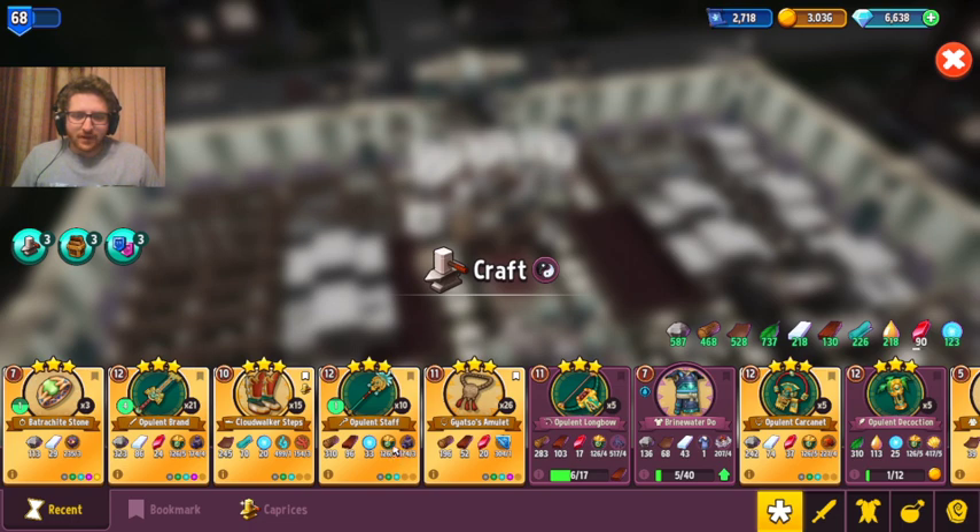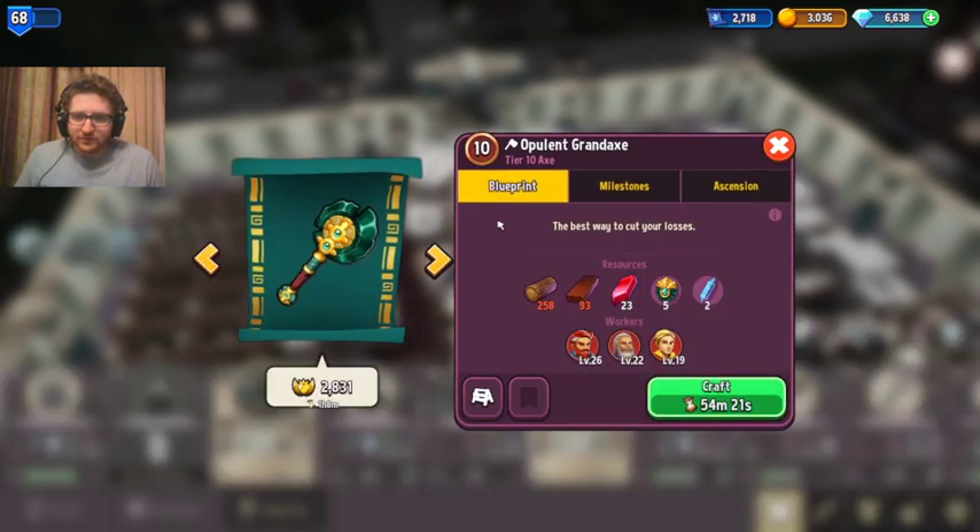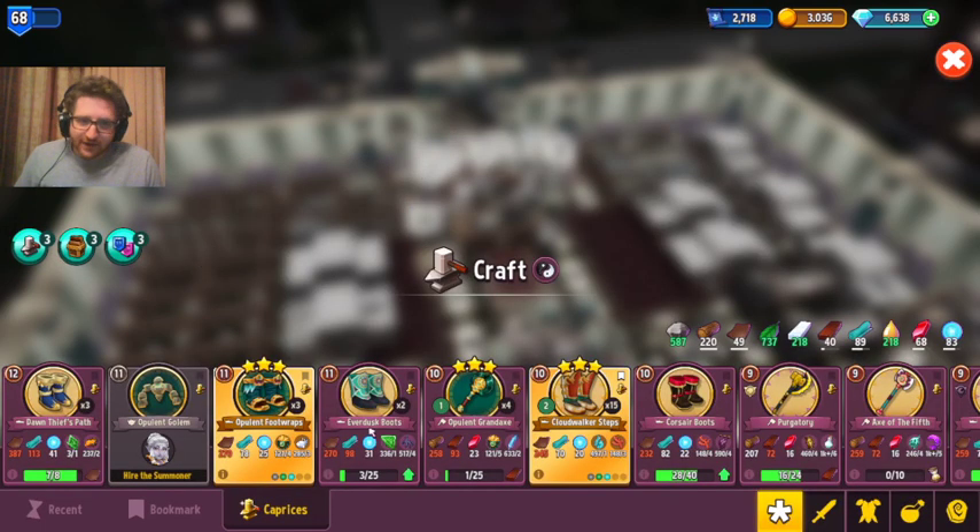Another thing people don't realize is the ratios between opulent jewels and the gold value of the item. Once you surcharge, for me I've actually used my ascension shards specifically for opulent items because it's worth it. For example, this item right here is like a waste to craft — it costs five jewels but is only worth two million gold. You surcharge and get four million, but that's only five jewels spent.